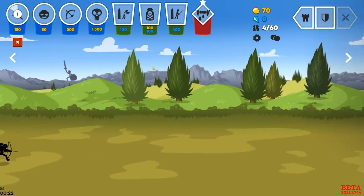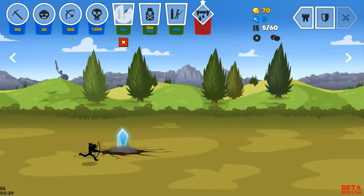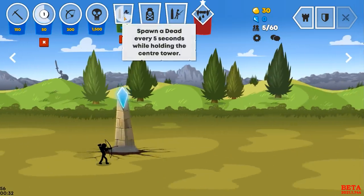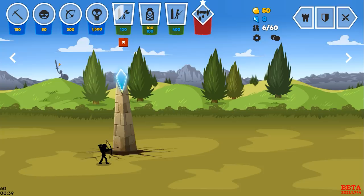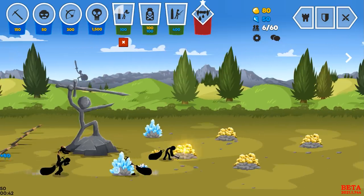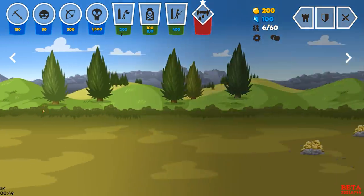Once we get this crystal — there's 50, there's a hundred — we're going to get a zombie. So basically what this does is we're going to be at level one, spawning a dead zombie every five seconds while holding the center tower. That seems reasonable enough. And then we're going to want to get these guys on gold so that we can start producing a decent economy.